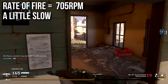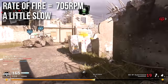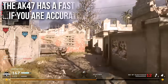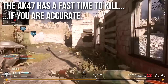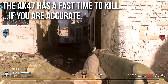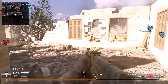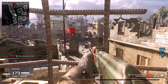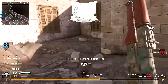That makes sense — classic AK-47 performance: high damage, low rate of fire, high recoil. The AK-47 has a very fast time to kill if you're accurate. It's not as fast as the M16 or some of the crazier guns like the Scorpion at point blank, but it does kill people very quickly. It can punch through walls very effectively, but you do have to be accurate.